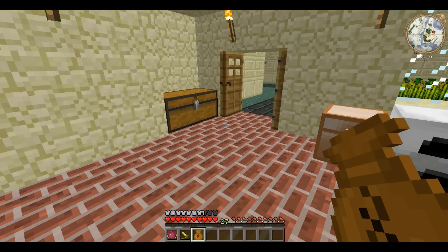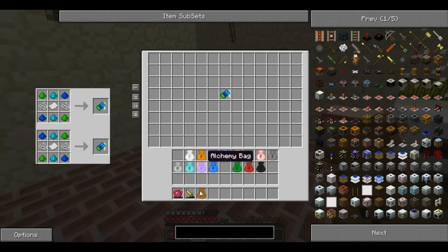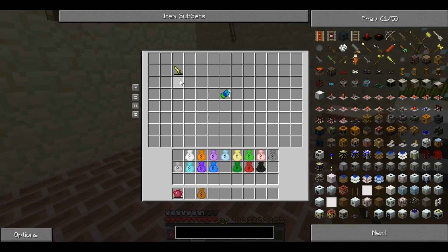Alchemy Bags function exactly the same as Alchemy Chests when you put things like Talisman repairs in, so you can put in all your damaged tools on the go and they'll repair for you.